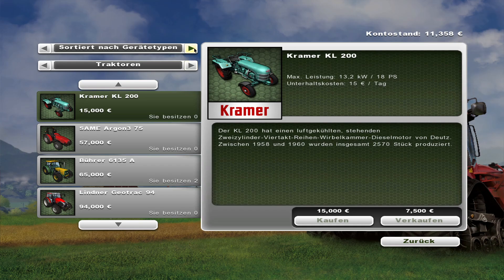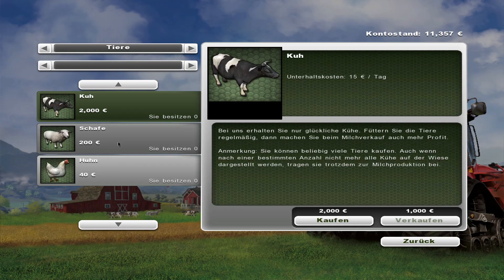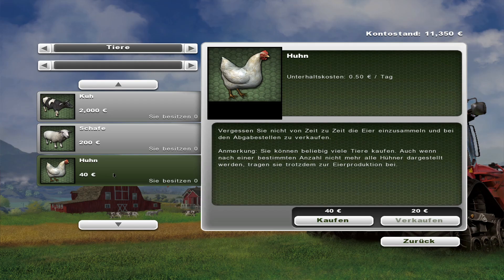And then I think we get the animals also. The cows have been much cheaper in FS11 — it was 25,000 bucks for a cow, which is much too much. Maybe 2,000 is a little bit on the cheaper side but it's closer to reality. And we get a chicken, which is quite expensive, but we will buy some. When we are back home we can enjoy our chickens.